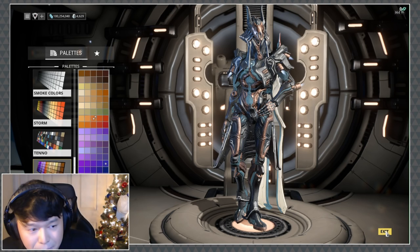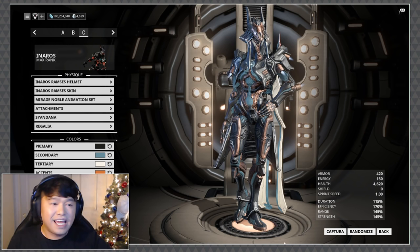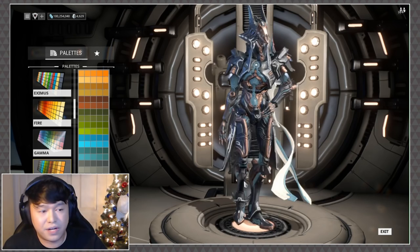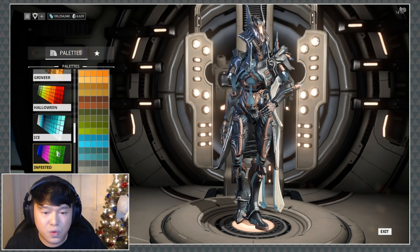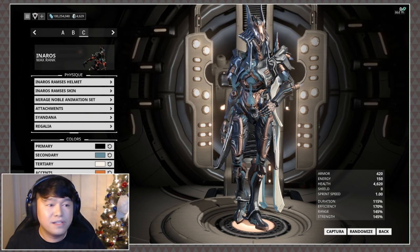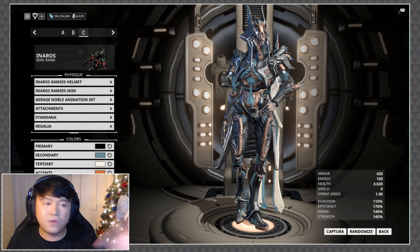To be completely honest, as much as I love muted tones, it literally changes up the way you have to fashion frame. As you can see, that is the darkest you can make this skin because of the way the color reflects. Even if we go into the smoke colors section, it will not get any darker than that. Because of the brushed metallic texture, its highs and lows can only go so far.